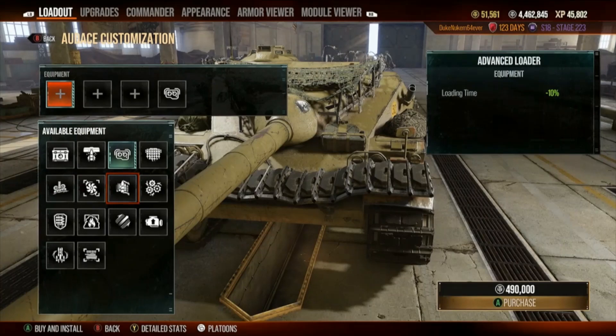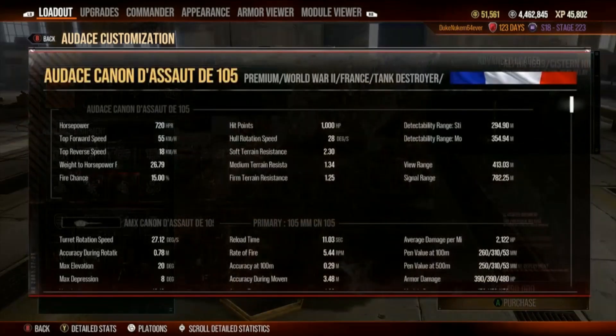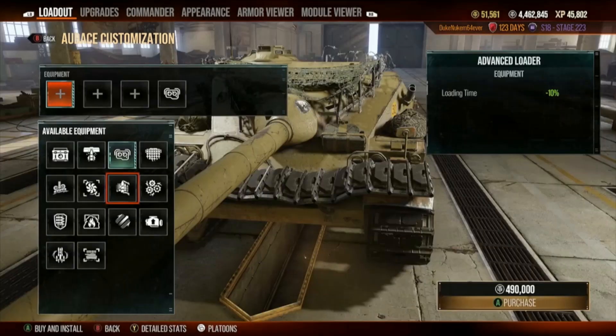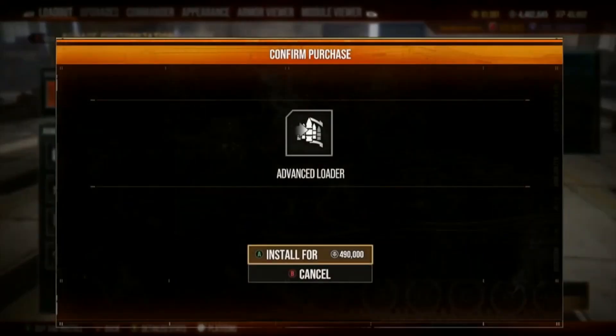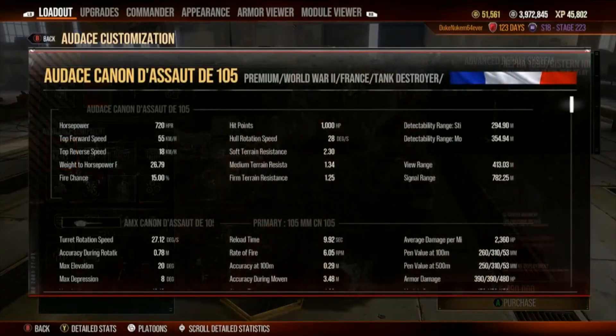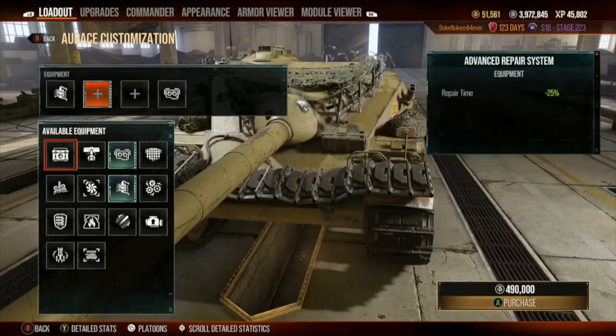Of course, advanced loader. What's the reload on this guy? 11.03 — that's terrible. So we're going to go advanced loader, knock 10% off of that, and that'll make it under 10 seconds. Reload is now 9.92. Fantastic — well, it's not fantastic yet, but it's headed in the right direction.